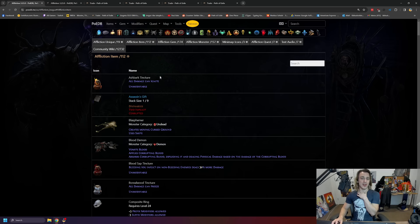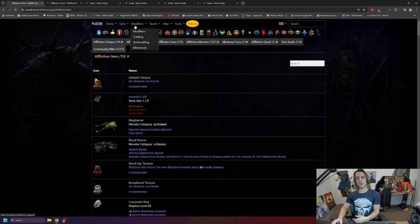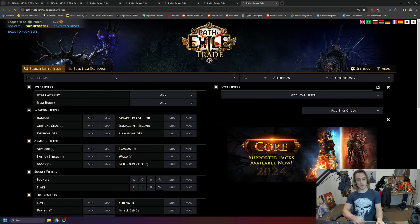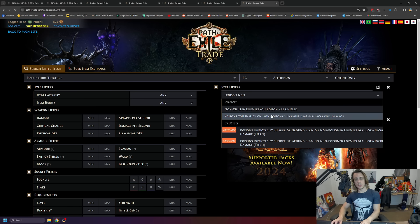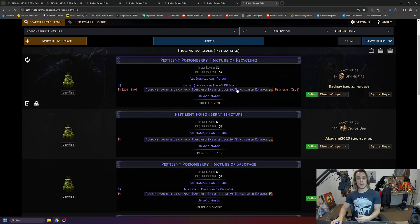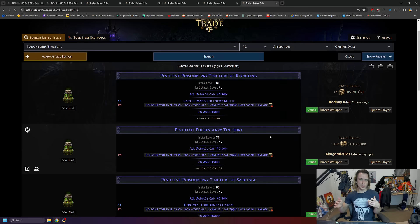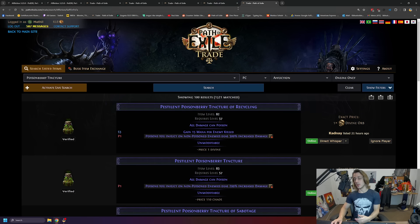That's basically the uniques. If you're looking at items in general, tinctures are pretty damn good - they can roll certain things that become really expensive. So the expensive stuff you might be looking for on tinctures: the kind of build I'm playing right now uses poison berry tinctures. They do all poison. If you then get poison on non-duration, poison afflicted on non-poison enemies - this mod here, if it's a pretty high roll, is very desirable and can be worth a good bit on your poison berry tinctures. Other than that, nothing else is gonna be too expensive.